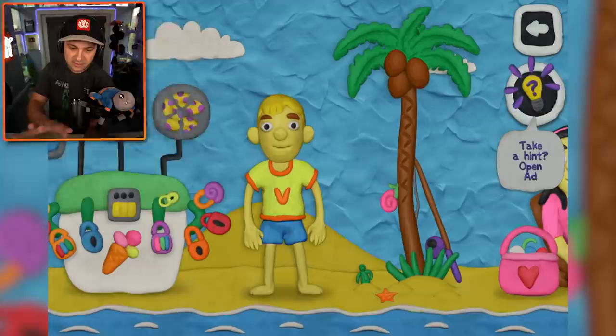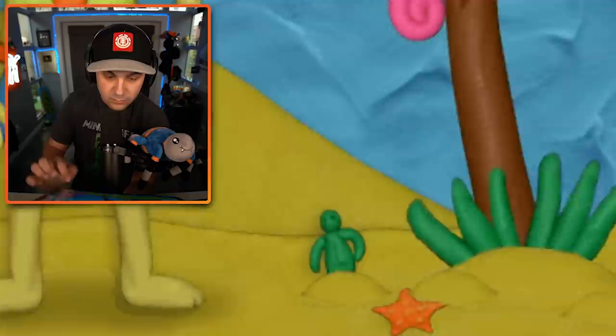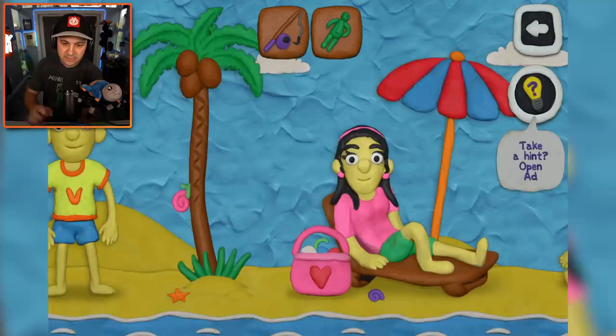You guys know the drill - we need to solve puzzles. I see a snail, but I can't take the snail. There's a fishing pole, so we're going to go fishing - that's something that's gonna happen. Coconuts are not talking to me. What is this little green guy? Welcome to my inventory. I don't know what you do, but I'll try and figure it out eventually.